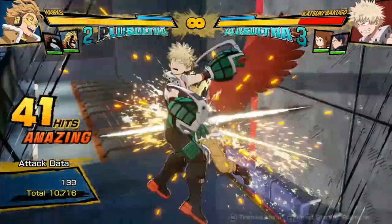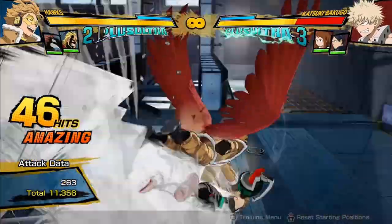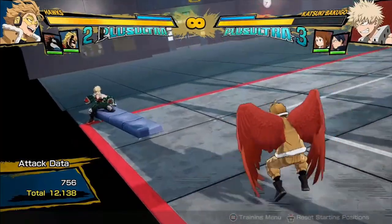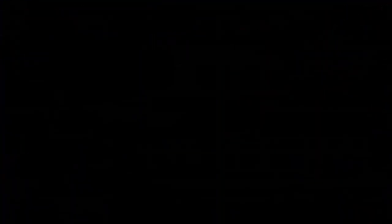On the wall his red attack can wall splat — look at the damage: 12,100 damage, really good for a single dash cancel.